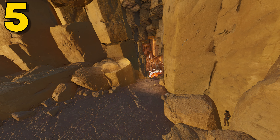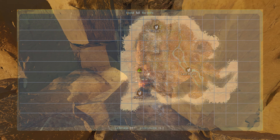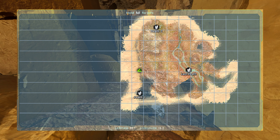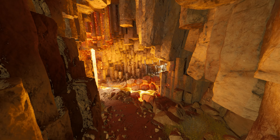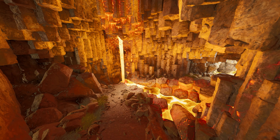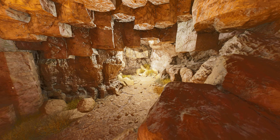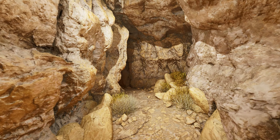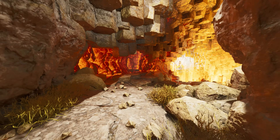Coming in at number 5, this first cave can be found at 59.1 latitude and 16.2 longitude. This is a brand new cave with Scorched Earth — it is the Wyvern Cave, found in the Wyvern Scar. Unlike the small caves in the Wyvern Scar, this is a full-on cave that you can fully build in.